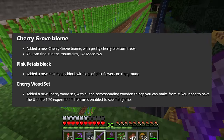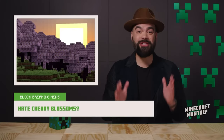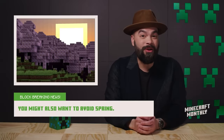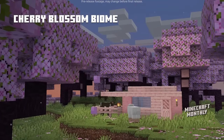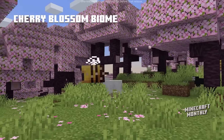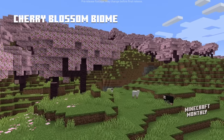Now let's take a look at what the Minecraft team has to say about it — just a small snippet. The new Cherry Blossom Biome was also released and can now be explored in Snapshot. It's a rare biome that includes the Cherry Tree Wood Set, Cherry Tree Sapling, and Pink Flower Carpet Block.